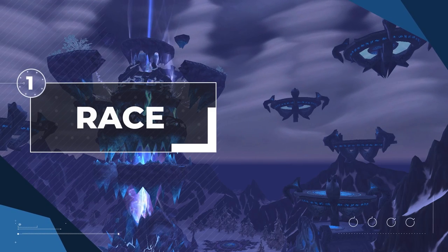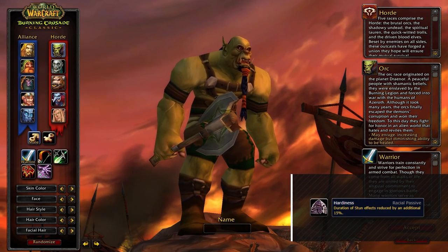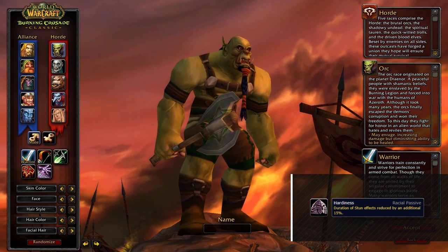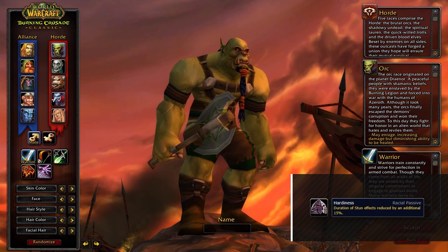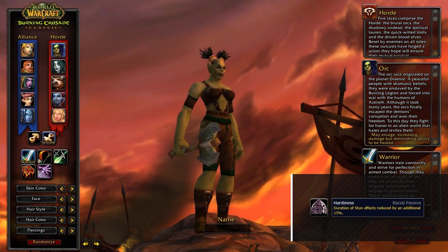Let's get into the guide, starting off with the best race on both Horde and Alliance. As a Horde player, Orc will definitely be your strongest option. Hardiness gets changed to having a flat reduction on any stun against you, making it excellent into anything — but more so against rogues who have access to a lot of stuns and are exceptionally good in Season 5.